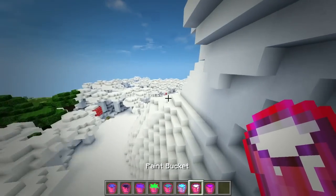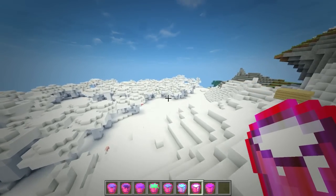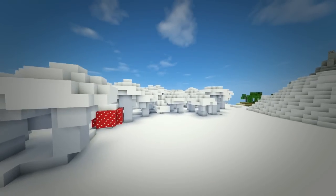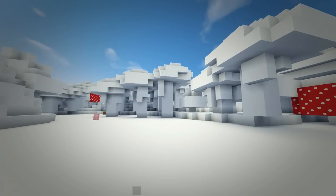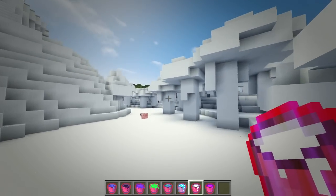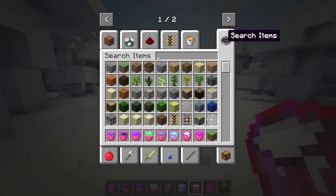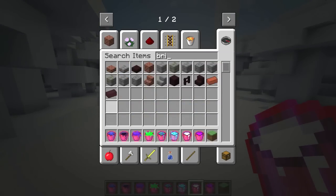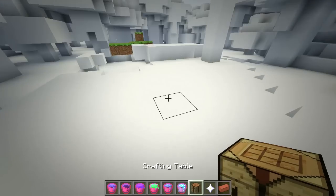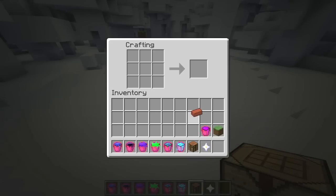This one right here is one of my personal favorites — the paint bucket. Basically what this does is it paints your world into a white desolate void, and this is your post-apocalyptic world to survive in. I love it, it's really cool. If you want to know how to craft these, take some bricks and a nether star — pretty easy to craft.